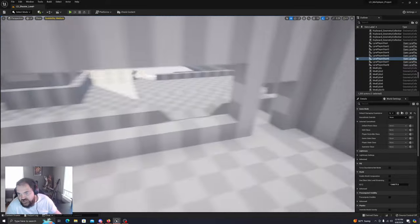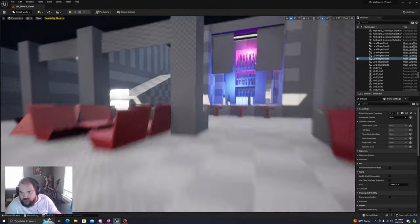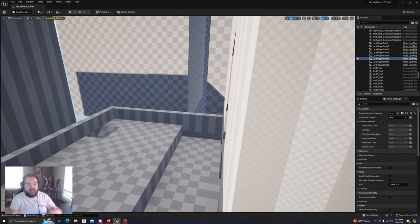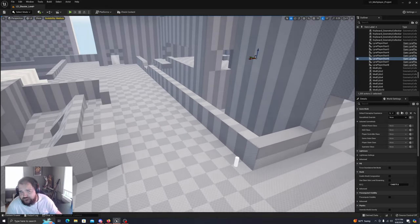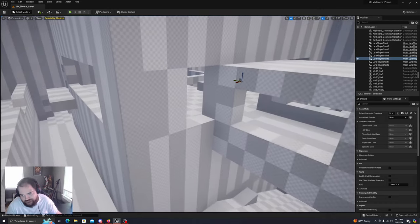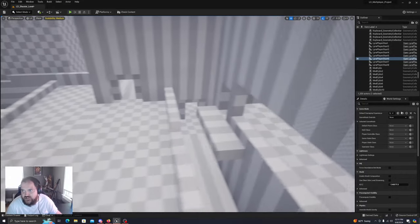I'm kind of liking this room right here as a nice area to spawn. I don't know if someone is gonna just drop down and go straight for this one, or they could just jump this little area and go straight for this. I'm trying to break up the flow, especially of the normal enemies, because it's just too much going in the middle when the initial game starts.